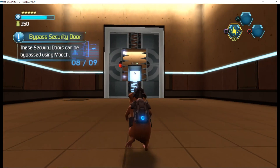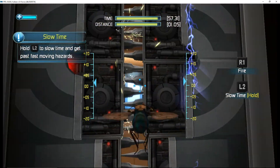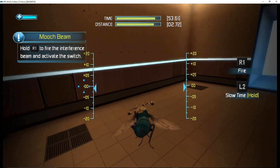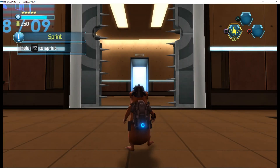These security doors can be bypassed using Mooch. Use Mooch in slow time to get past fast-moving hazards. Use the Interference Beam to activate the switch. Press the button to return; hold the button to sprint.